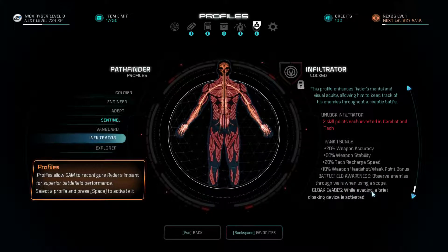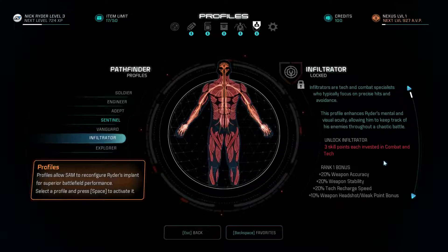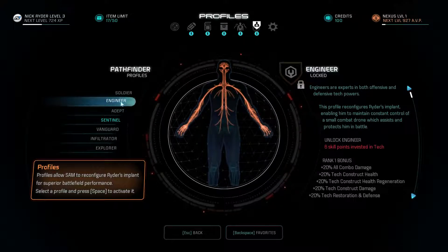Cloak evades. Oh, okay — an Explorer. But wait, how would the game know when you are evading? Three points each invested in combat and tech skills. I'm guessing I can activate all of these, but I can only change it up for a certain time. This game doesn't do very well explaining what the hell is going on — I've kind of noticed that. It's got a very convoluted setup as well.